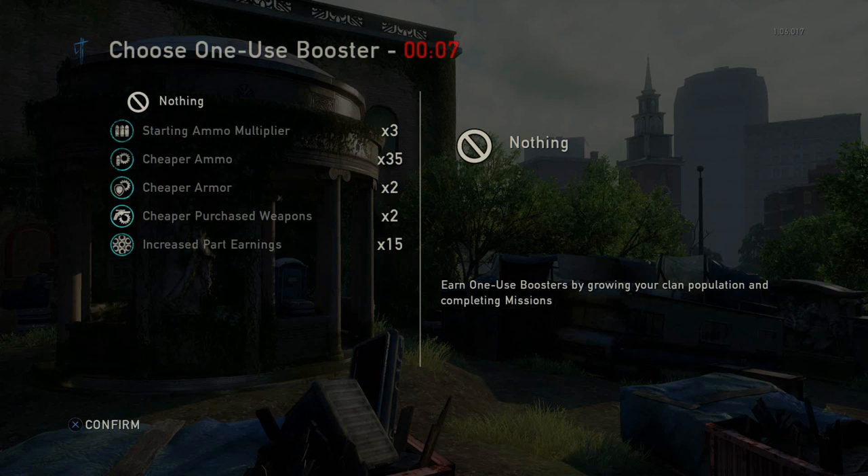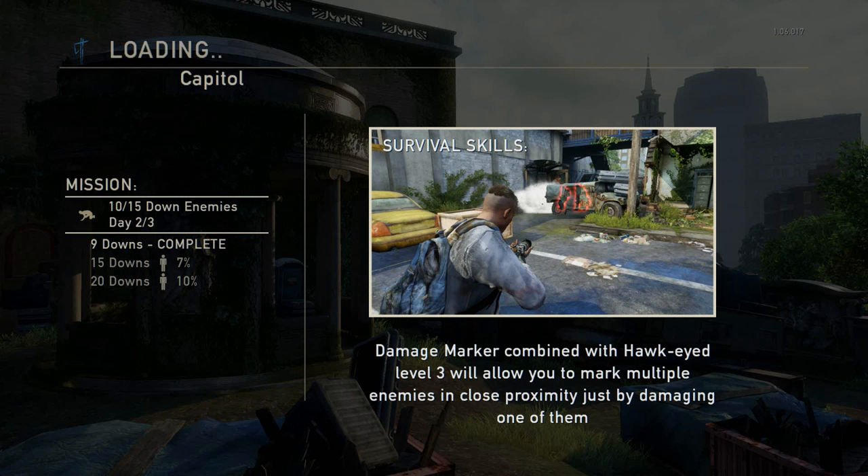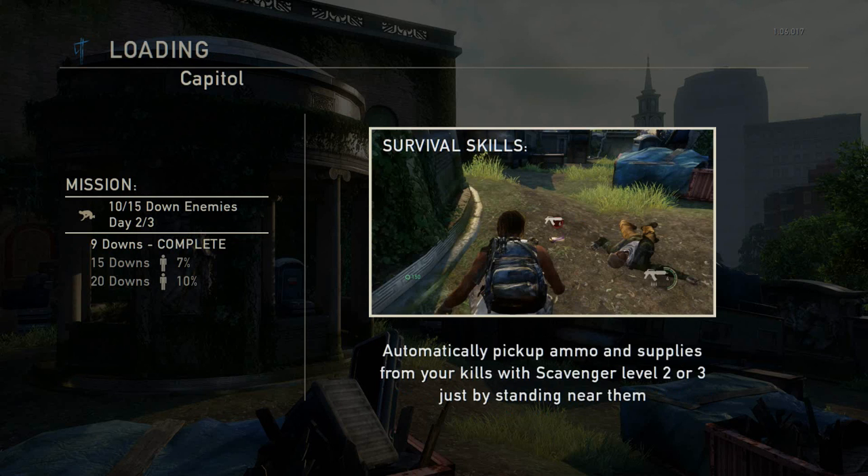Now we go check out the tactical shotgun, which is honestly a little bit OP but it does have its drawbacks and flaws. Anybody who watched my live stream two days ago knows why this shotgun is OP. It's not completely broken but needs slight nerfing — the range of this shotgun is on a sniper rifle level, no lie. That's not exaggerating — you can snipe people with this shotgun.